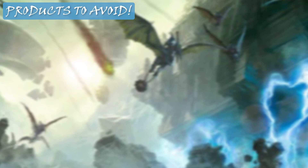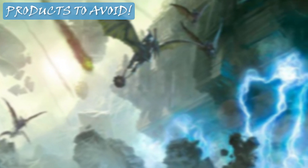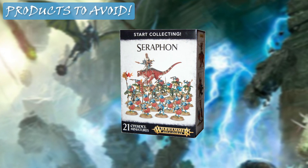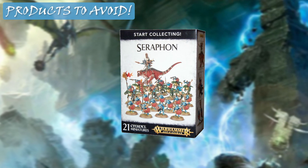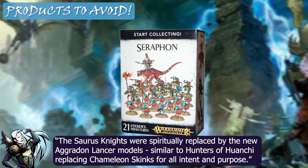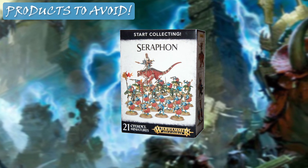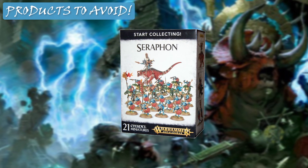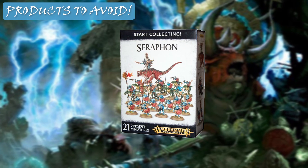Recently I started doing units to look out for, but I'm actually going to do products to avoid instead, because there is one product I need to make clear to people not to buy for logistical reasons. The old Start Collecting Seraphon box has Saurus Knights, which unfortunately were one of many older kits to get wiped out of existence from the new Battletome. There's a lot of play for almost any of the other units in the book, but if you see that Start Collecting Seraphon box, be aware you can't use everything in it.